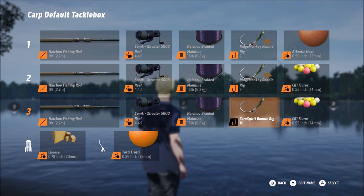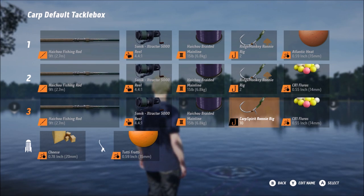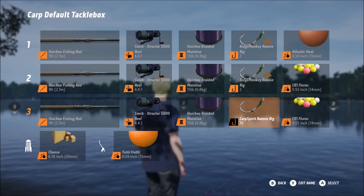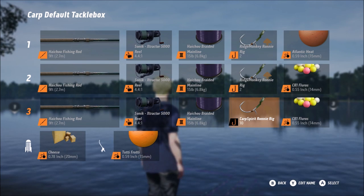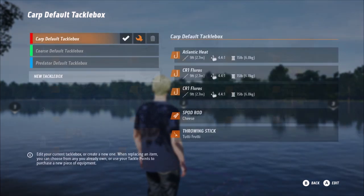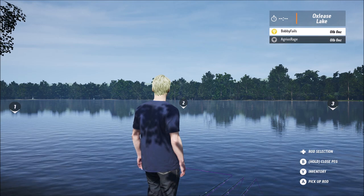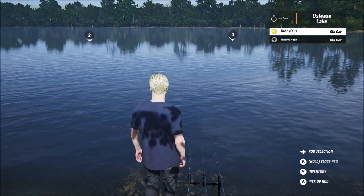I've got the throwing stick with Tutti-Frutti 15 mil in that. And in the spot - the thing that floats - I've put 20 mil cheese in it. I just thought I'd try it, I never really use it to be honest. He's definitely brought a lot more stuff than I have. That's why I never reeled off, because I've still got the standard rods and reels.